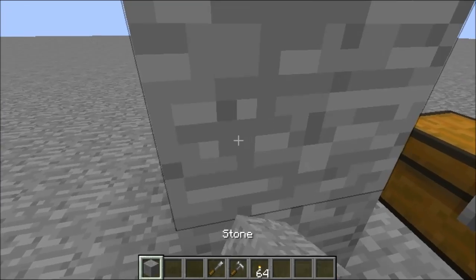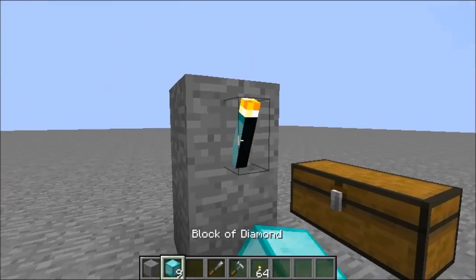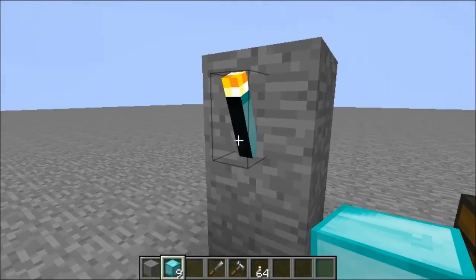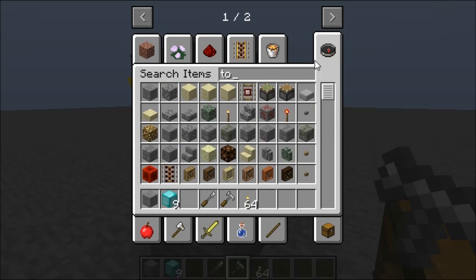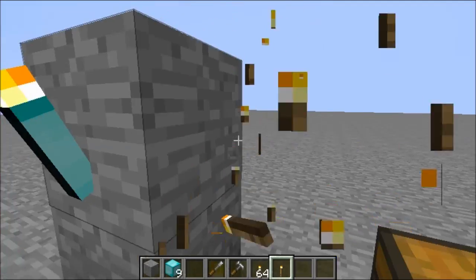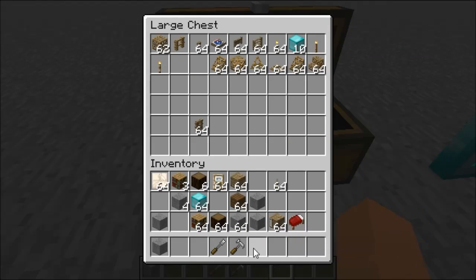I almost forgot — the Carpenter's Torch. You guys know what a torch does. You can turn it into diamond, although it looks a bit bugged. It sits slightly differently from normal torches, although actually they might be the same. Anyway, that's what the Carpenter's Torch does.